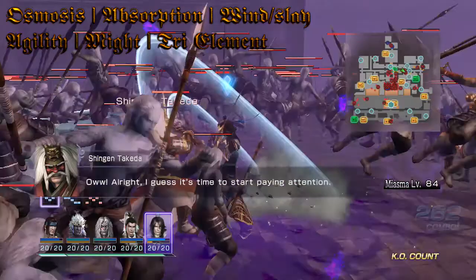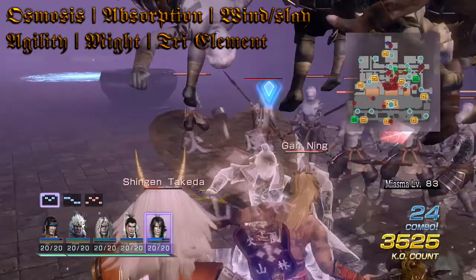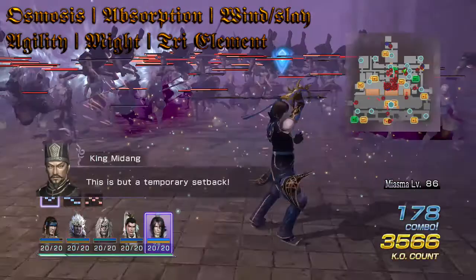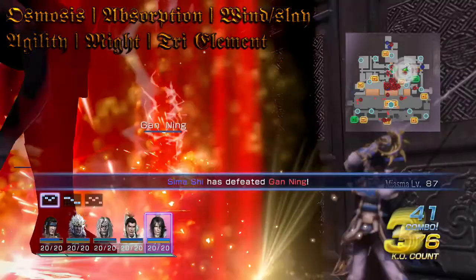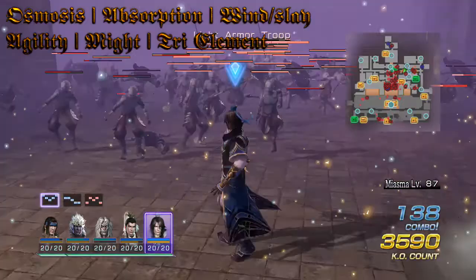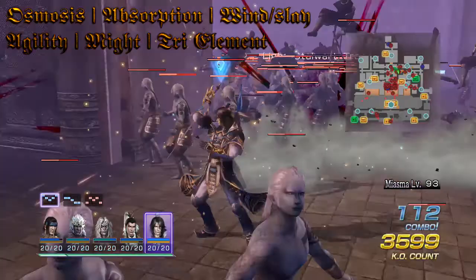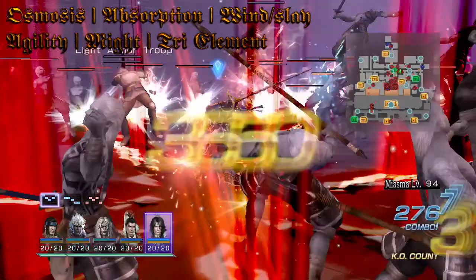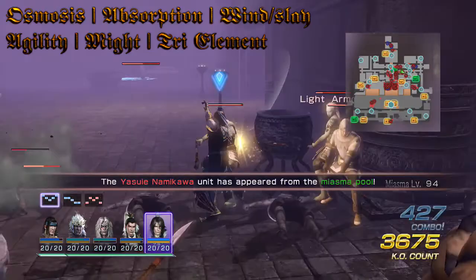Last but not least is Try Element, which adds more damage to allow you to gain more musou and more health through Absorption. When you use all these attributes together, they allow you to gain full musou and full health with every charge attack you pop off — unless you're fighting a very small group of enemies where there's not enough targets to generate the full return.